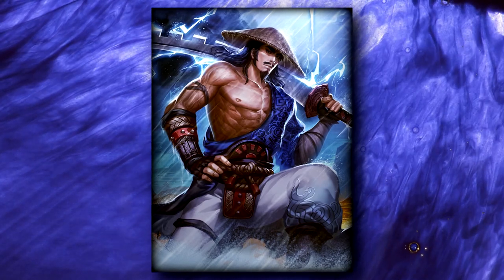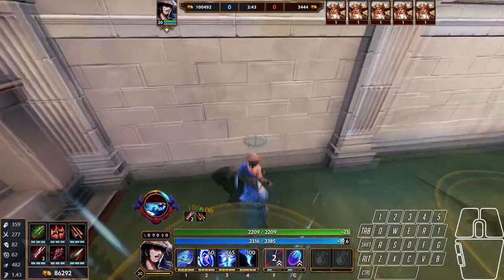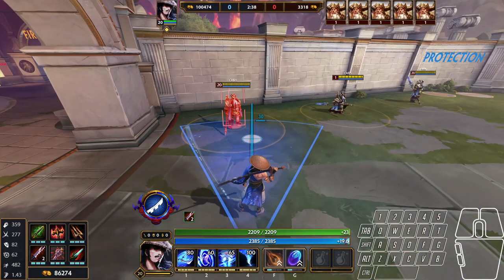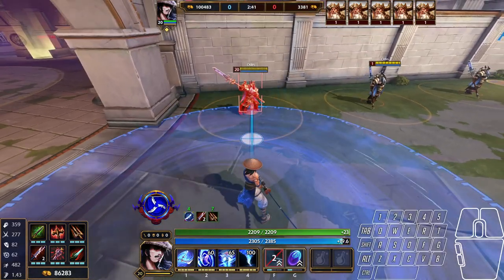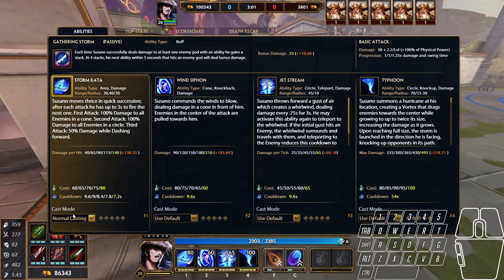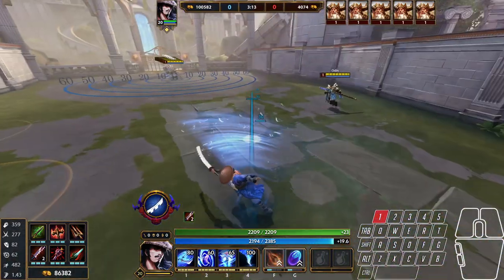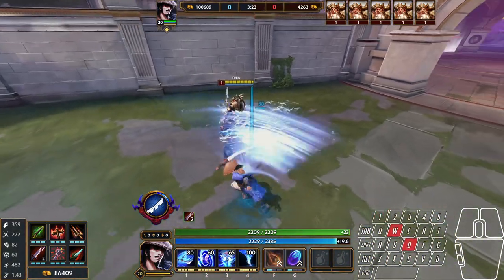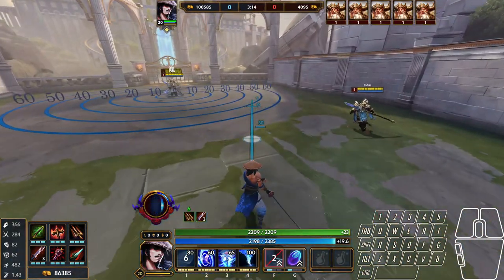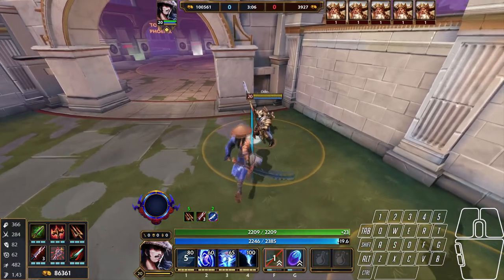Susano's first ability has three sections: firing once in a cone in front of him, then an AoE around him, then a final stage where Susano dashes and deals reduced damage to any enemy hit. The firing changes depending on your casting mode. On normal cast, you press the ability button to get the targeter, then use the basic attack button to fire it. On instant cast, the first section fires as soon as you press the ability button, and the following two sections cannot be fired with the basic attack button, nor will the targeter appear. You want this ability on instant cast — each section is just one big AoE after another, so get normal cast out of your head.